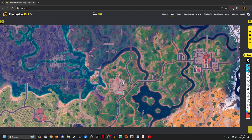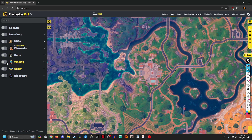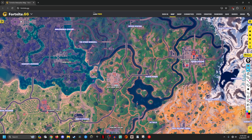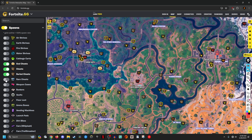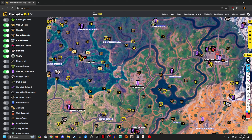To start off, I want to go over a major named POI. In this circumstance, I'm going to be going over Restored Reels. Let me turn on the quick names so you guys know where everything is — I'm going to turn on overall locations, named, and landmarks as well. What you guys should do is first look at spawns. I'd recommend you turn on god chests, chests, buried chests, rare chests, weapon cases, bunkers — anything that provides loot value. That stuff's important, like vending machines. Floor loot and ammo boxes, there's just too many of those to crowd your map.